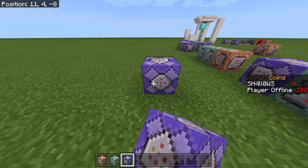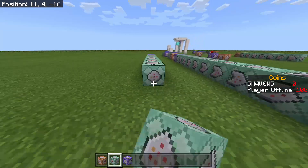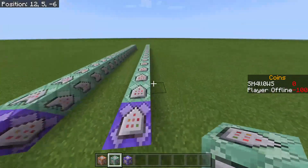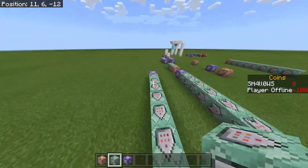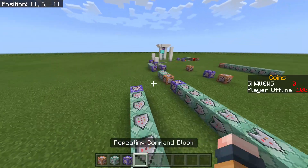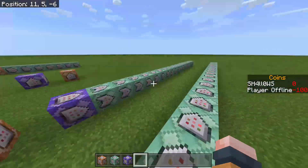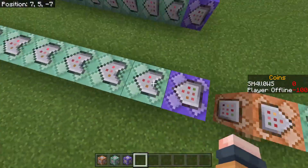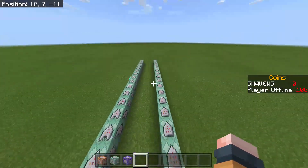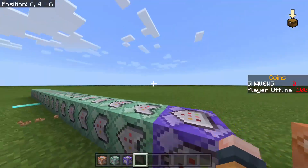The next step is getting these laid out. You're first going to want a repeating command block, and then 18 chain command blocks in a row. Make sure all your arrows are facing in the same direction, the same way that the repeating command block is facing. You're going to want to turn all these chain command blocks onto conditional. You can tell they're conditional if you see a little indent at the back of the arrow. Once you have that all laid out, it's time to start typing the commands.